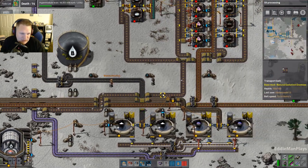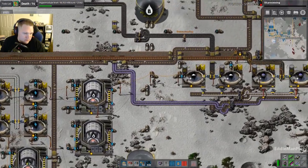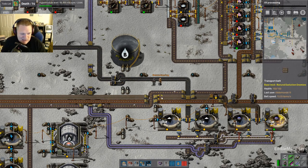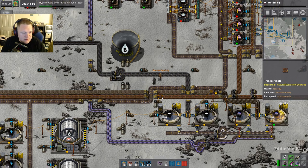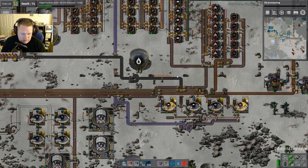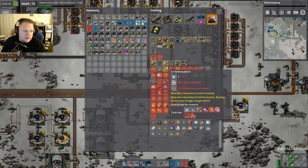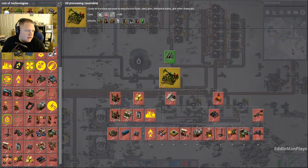Is this ash amount going to be a problem? Well, it's not going to be a problem for the simple fact that we do have green science running now. We're not going to be getting a whole lot of green science right off the jump obviously, because it takes a lot to make it. When it starts to back up, we can start getting into lasers. We're going to need gray science before we get into lasers. Oh, we don't even have military research yet. No, we don't.